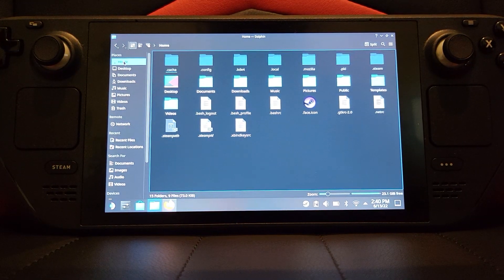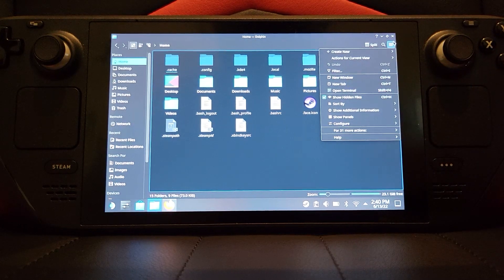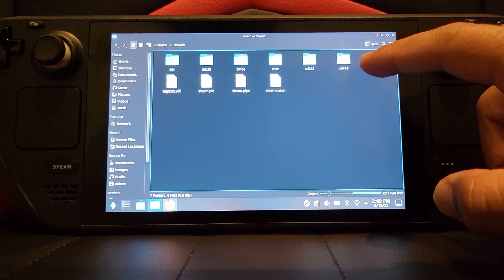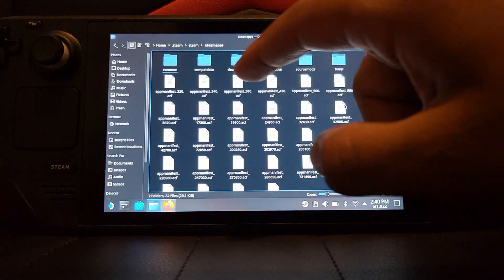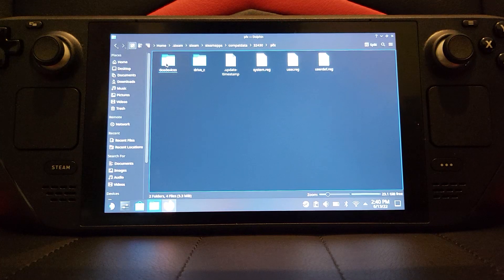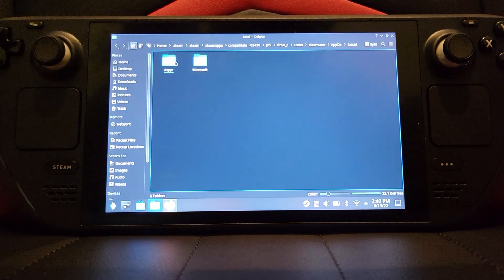Next, click the Home button. Your view probably won't look like mine, so click the burger button — the three horizontal lines — and click Show Hidden Files, make sure that's selected. Now navigate to: dot steam → steam → steamapps → compatdata → 32470 → pfx → drive_c → users → steamuser → AppData → Local. You want to paste it here.